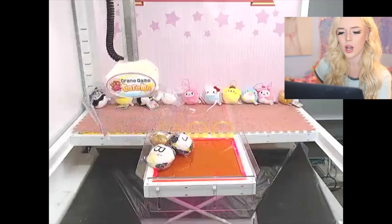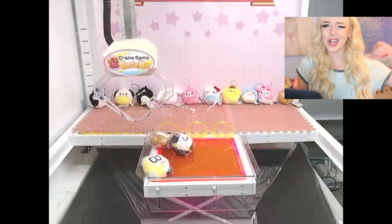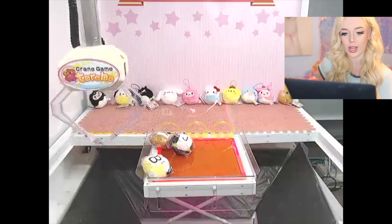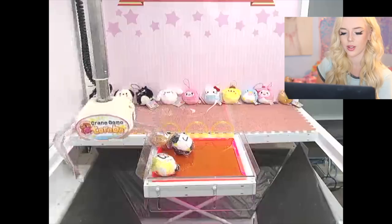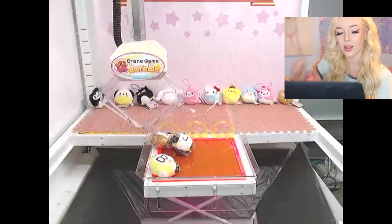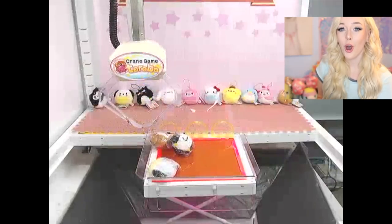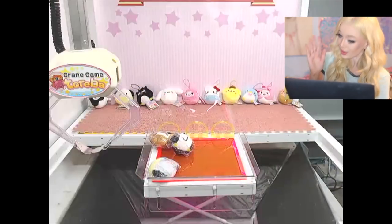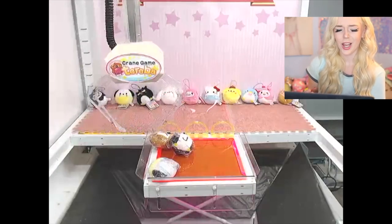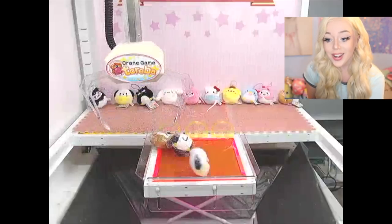Now we're going to try for a Hello Kitty one — we're trying to drag this dog off the edge since they're a circular shape, sliding them off is what I'm best at. Trying again — I'm going to barely move it with the right prong — and I completely missed. Here we go again; this time I'm feeling it, it's in a better position. Right there is perfect, come on!